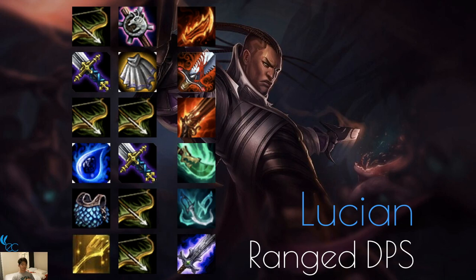Lucian is a ranged DPS — build the same things as any other ranged DPS. Guinsoo's Rageblade, Bloodthirster, Rapid Fire Cannon. Spear of Shojin is pretty good on him because he'll be dashing around doing two shots, one of which is magic damage, making him kind of uncatchable. Phantom Dancer is pretty good on him as well. You can also build Blade of the Ruined King since Fiora is a Blademaster and he is also a Noble.